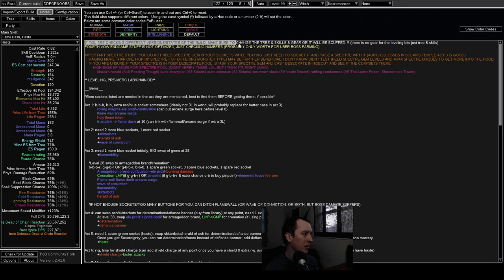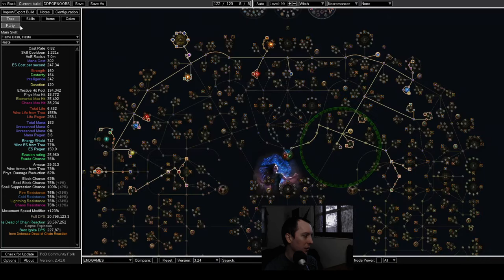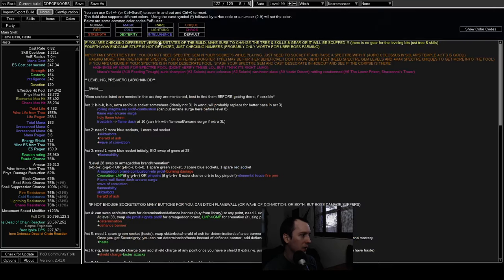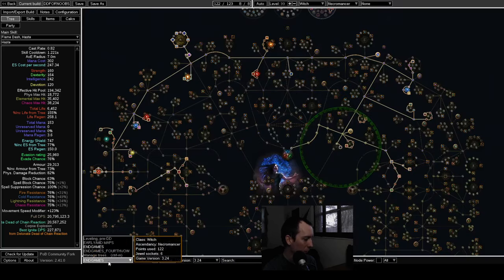At the top of the notes it says that if you're looking at different versions of the build — endgame versus early mapping — you have to change the tree, skills, and items. That's very important. I also have a setup with Fourth Vow in it.